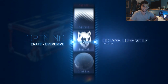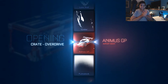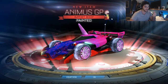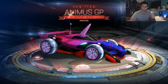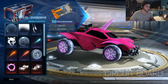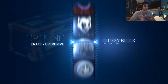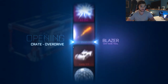Holy shit, we got something good right off the bat - I didn't even realize at first, but yeah, that's painted red. Oh, that's nice - Crimson! That's a nice start, real nice start. So far we've gotten a gray Magic Missile and a Crimson Animus GP - that's pretty good in the first couple crates.